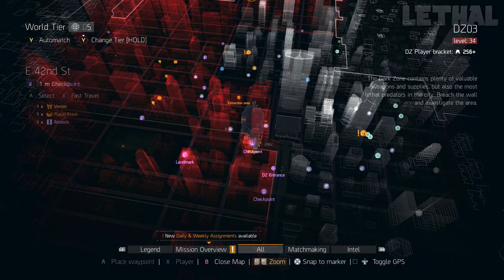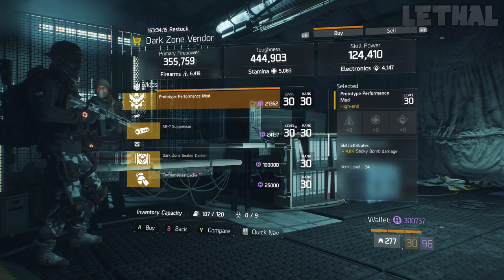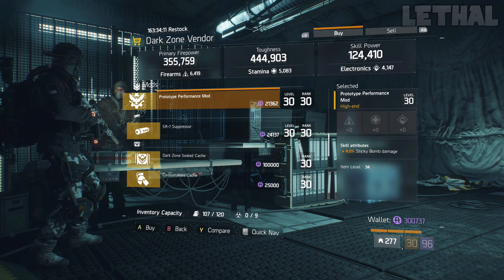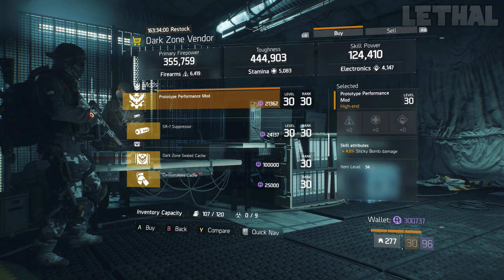The East 42nd Street Checkpoint is the next person we're visiting. What he's actually selling is a prototype performance mod that is a 4% sticky damage mod. With this recent global event, Classified Tactician did come out, and a lot of people are making damage builds with sticky bombs and just using sticky bombs in general. So if you are one of those people and you are in need of this mod, it is available over here.